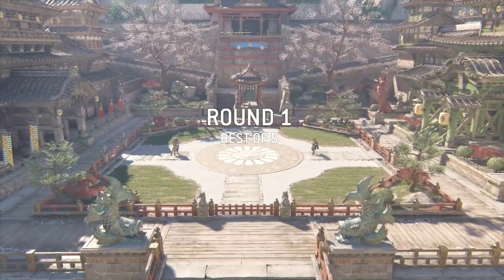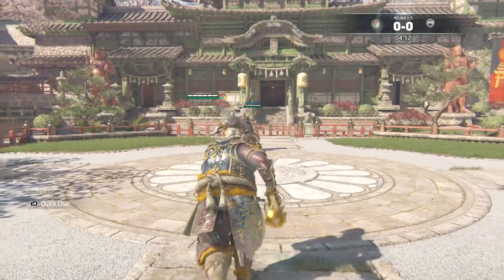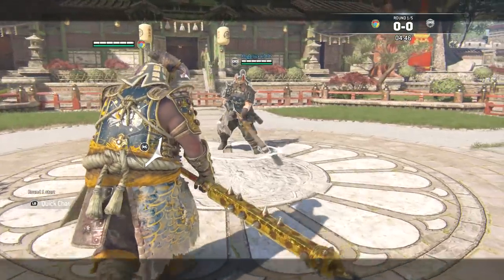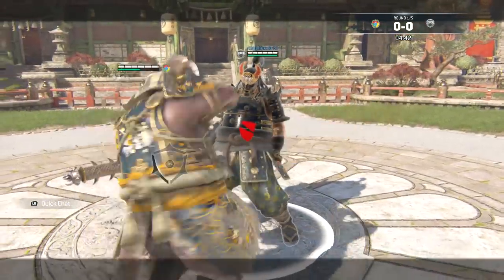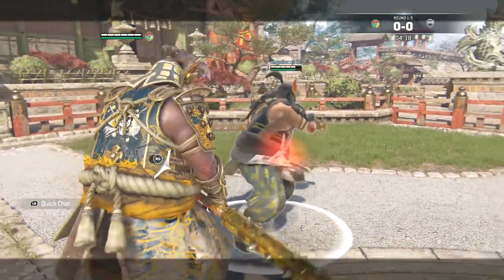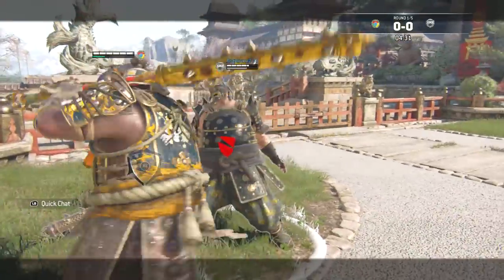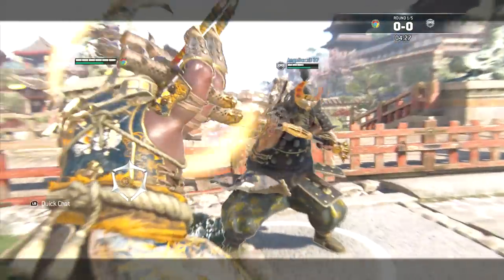All right guys, we're in another match and this is funny because we got a Shigoki mirror match. This dude's playing rep 11 Shigoki. I should have thrown him to the ground - that would have been way more damage but I also would have lost my stamina.